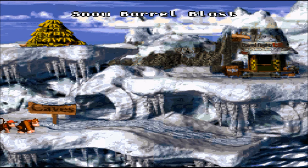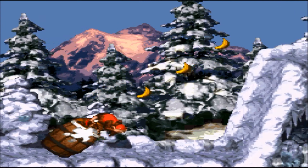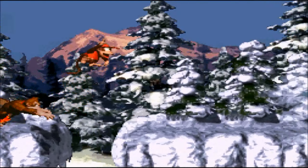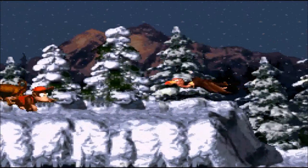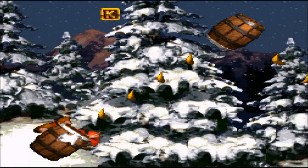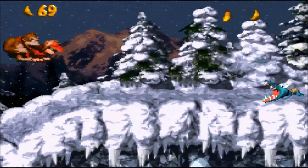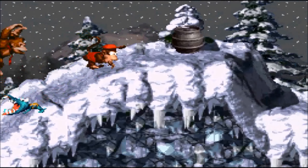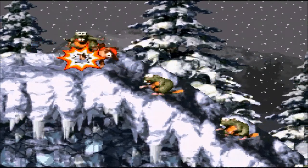This is where things are starting to get a little bit tricky. 4-1 is Snow Barrel Blast. Snow Barrel Blast is basically Barrel Cannon Canyon and Treetop Town merged together — but this one is a lot worse, and you'll see why at the end of this level.